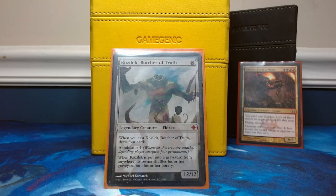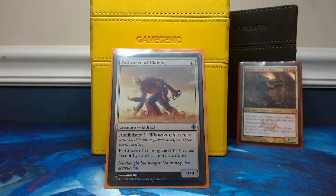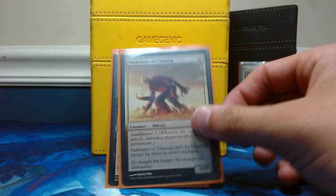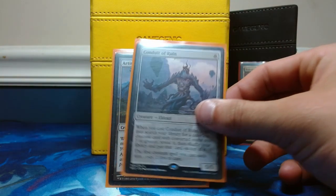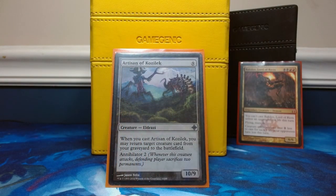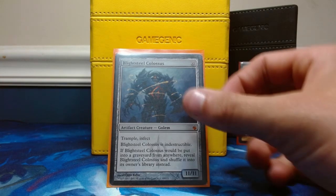Butcher of Truth has card draw so he's very good. Pathrazer of Ulamog is just another Eldrazi. Conduit of Ruin lets our stuff be even cheaper and lets us go get a colorless creature — one of our Eldrazi titans — out of our library. Artisan of Kozilek is a 10/9 that can get something out of our graveyard, which comes in handy quite a lot. And Blightsteel Colossus is a free 11/11 with trample, infect, and indestructible — whenever it goes to your graveyard it shuffles back into your library. This is insane in this deck.